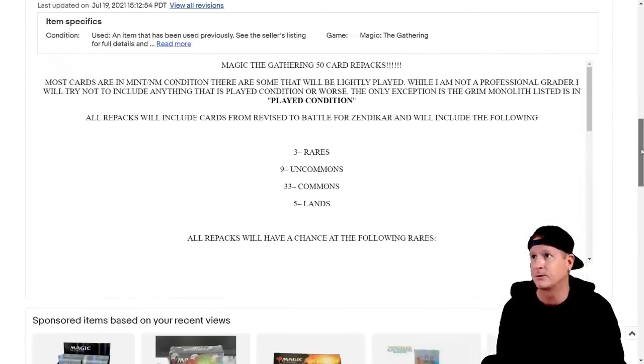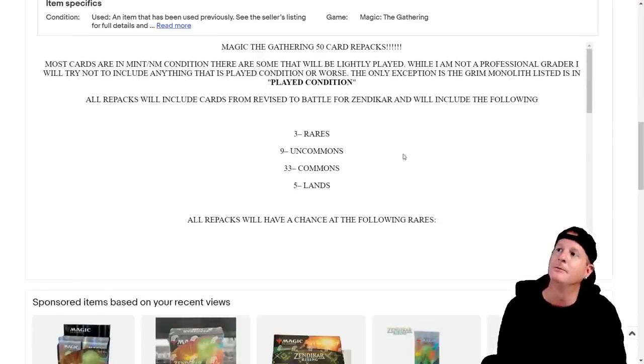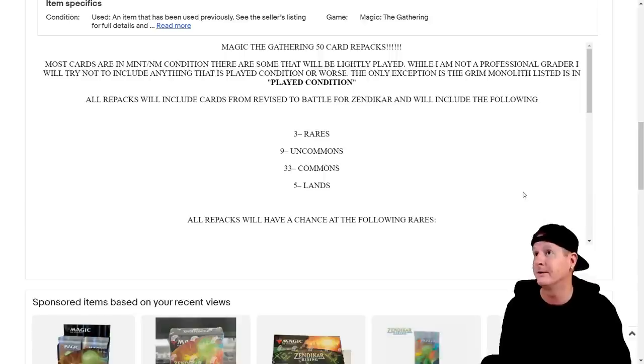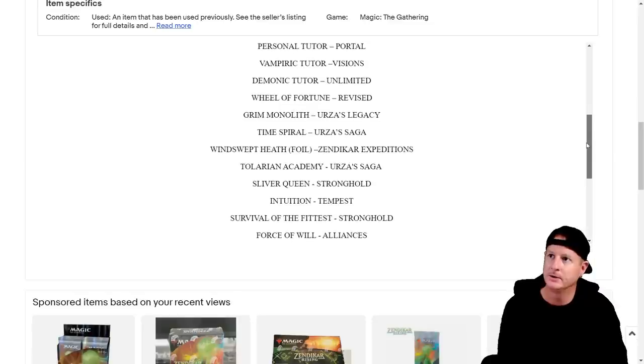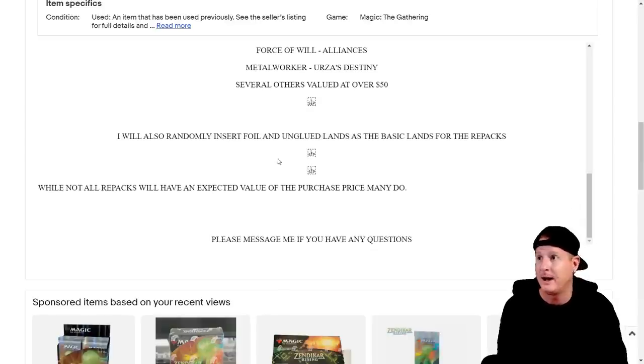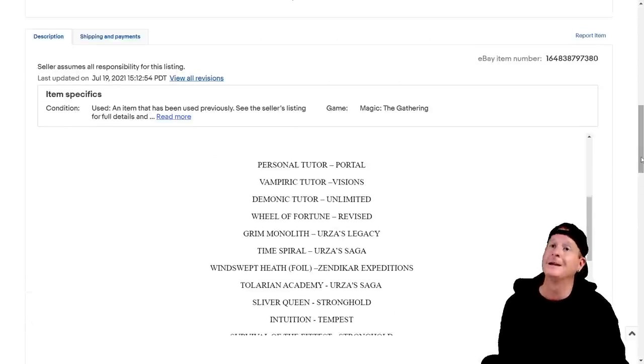Most cards are in mint to near mint. Usually you're supposed to put near mint to mint, but that's alright. There are some that will be lightly played, which I pointed out right away. While I am not a professional grader, I will not try to include anything that is played, conditioned, or worse. The only exception is the Grim Monolith listed in played condition. All repacks will include cards from Revised to Battle for Zendikar and will include three rares, nine uncommons, 33 commons, five lands. Maybe we get some luck with the common or uncommon slot.